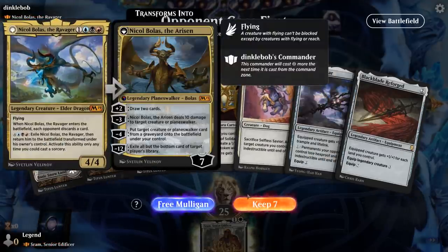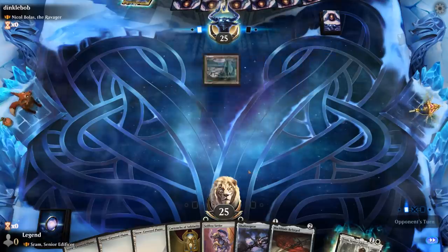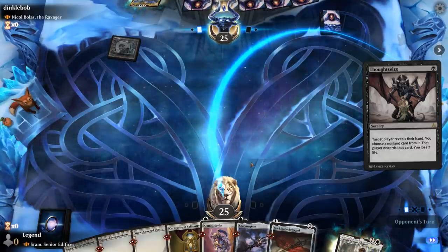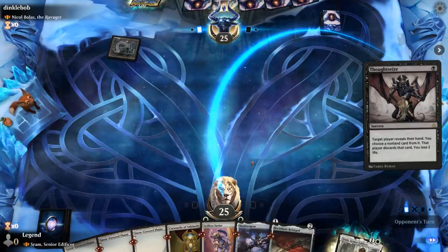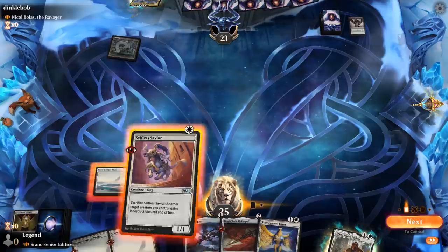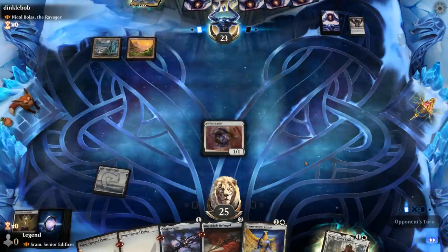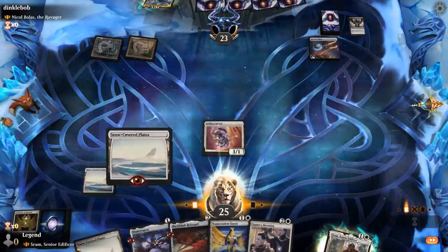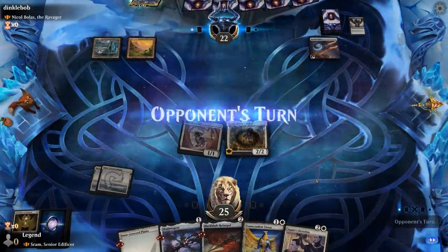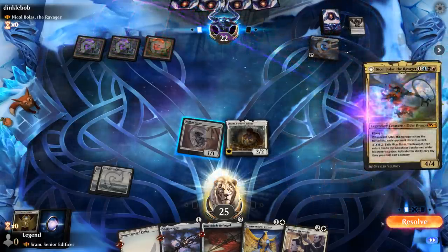Game 1: we're on the draw facing a Nicol Bolas the Ravager deck. Turn 1 Thoughtseize takes away our Cartouche rather than Savior, so we'll wait until turn 3 to play Sram and get value. Turn 2 the opponent plays Arcane Signet, and we run out Sram. Envoy only discounts Auras, not Equipment, so I'm probably just going to run both out next turn and discard Envoy to Nicol Bolas.